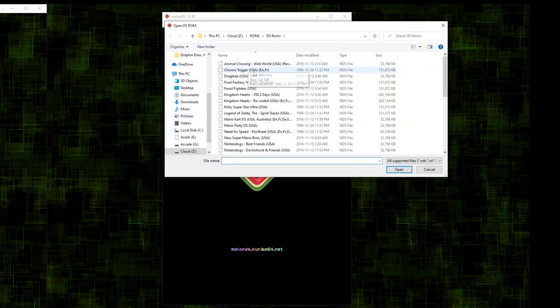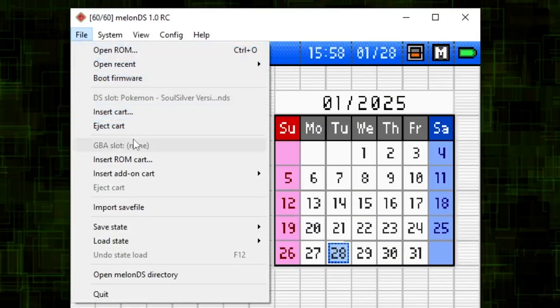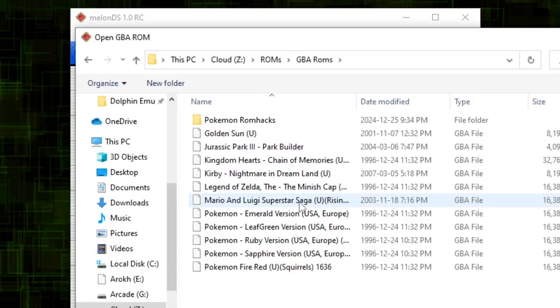Now open your DS Pokémon game. Next, go to File, then under GBA Slot, click on "Insert ROM Cart" and insert your GBA Pokémon game.